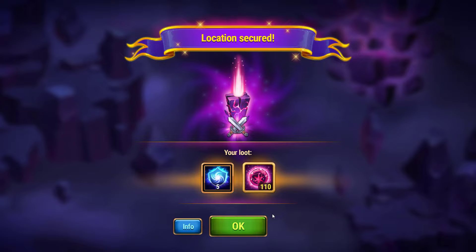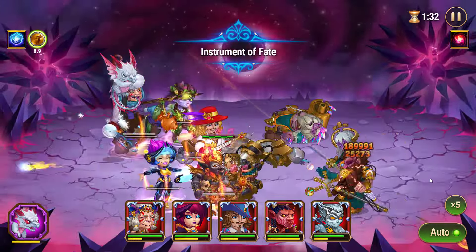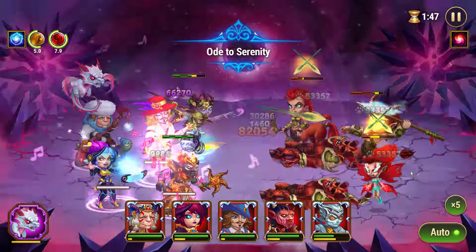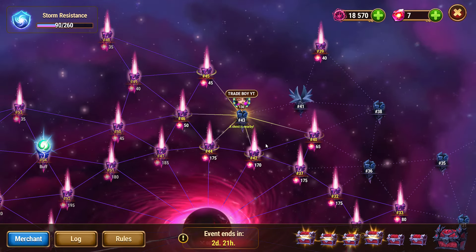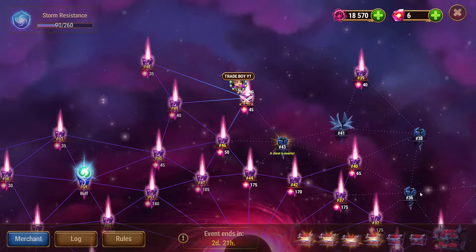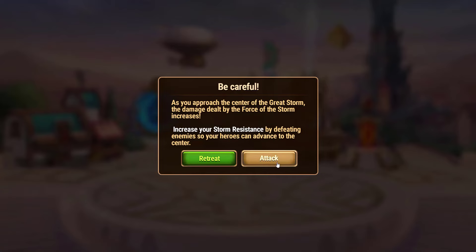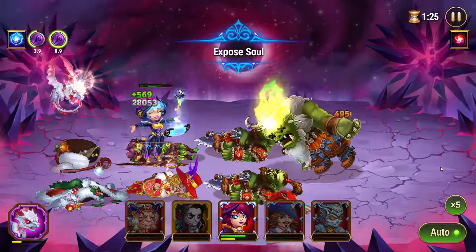Let's go again. After completing multiple battles, I have got another hint on squad number 43. That means the chest might be on squad number 42, 44, 46, or 45 — I have to clear all of them. After completing squad number 46, we got another hint, that means our chest must be on squad number 44. Got it!